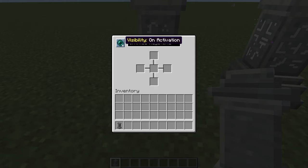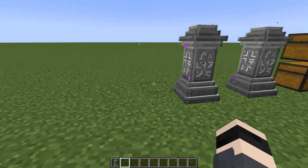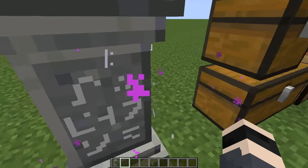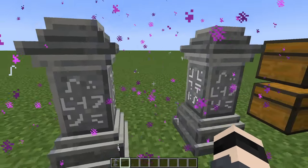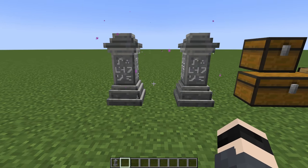Upon placing a waystone, you can toggle its visibility to on-activation or global, and you can name it — for example, 'Test Two.' If you want to teleport between two waystones, you just click on one and you teleport. Some waystones require XP, but that option is toggleable — we'll explore that in a moment.